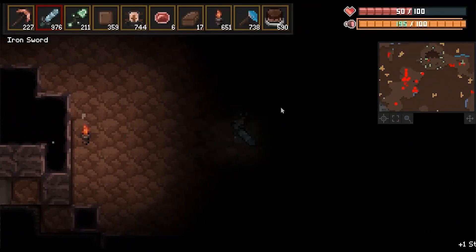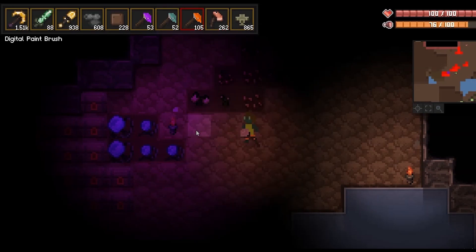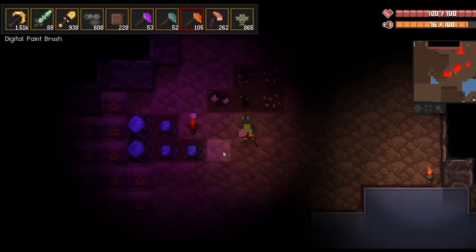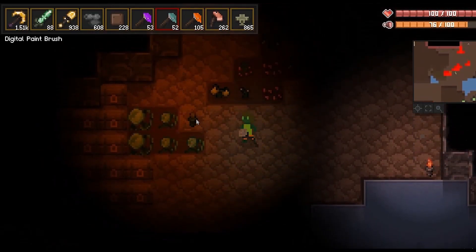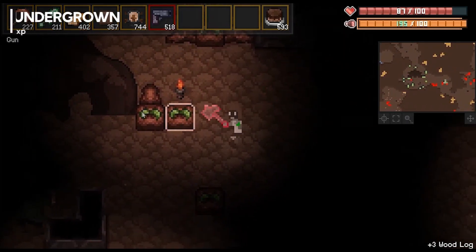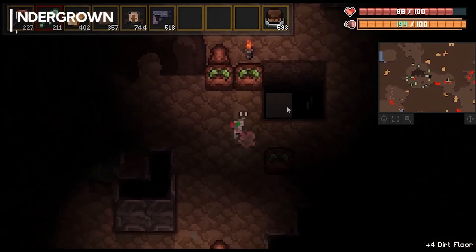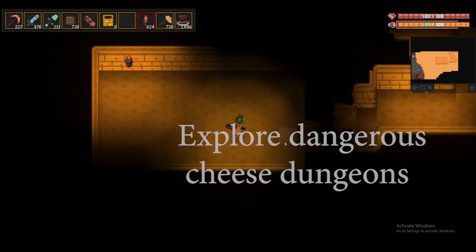Number 4: In this 2.5D top-down adventure, you'll explore vast cave systems, craft tools to conquer biomes, and face off against giant bosses. Your mission? Save a magical tree from enemy siege. In Undergrown, you craft, build, fish, travel by minecart, and farm your way through a thrilling survival journey.